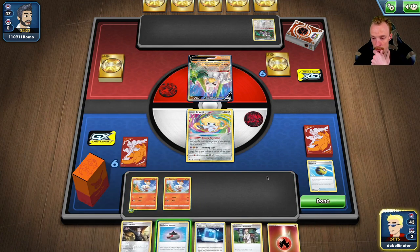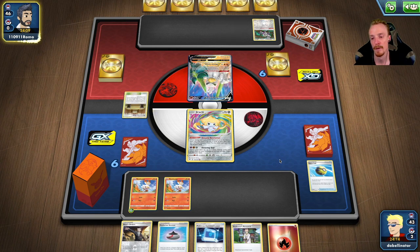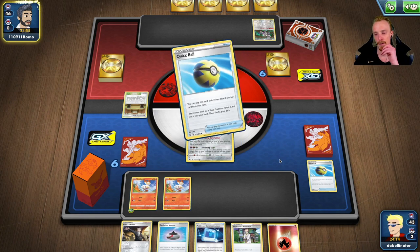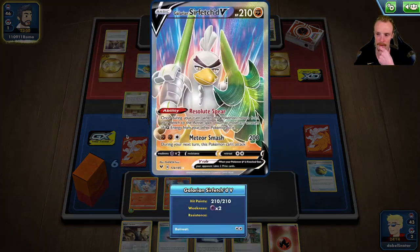Scorbunny down, Scorbunny down. We've got Poké Comms coming. We want a Candy - that's what we want. I think we're probably running Evo Incense, putting this one to a Raboot. We don't even have the gap.